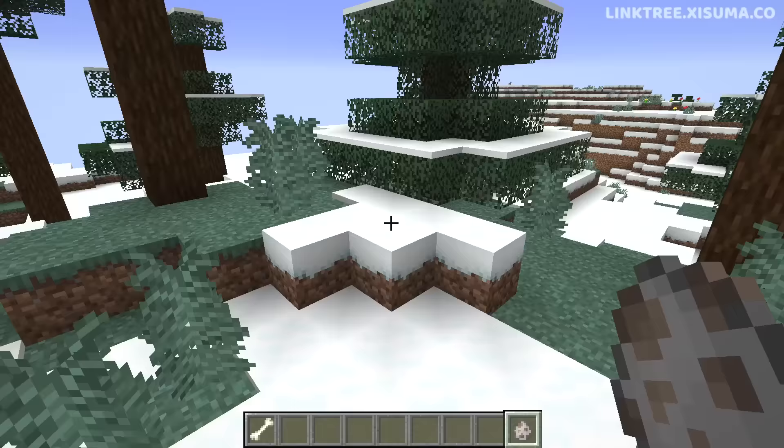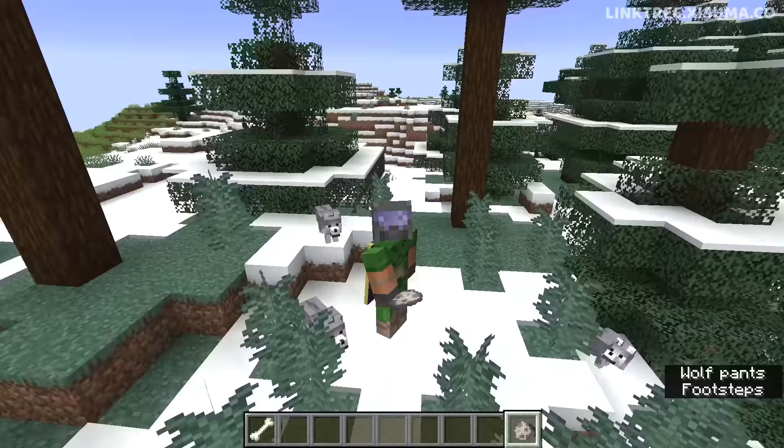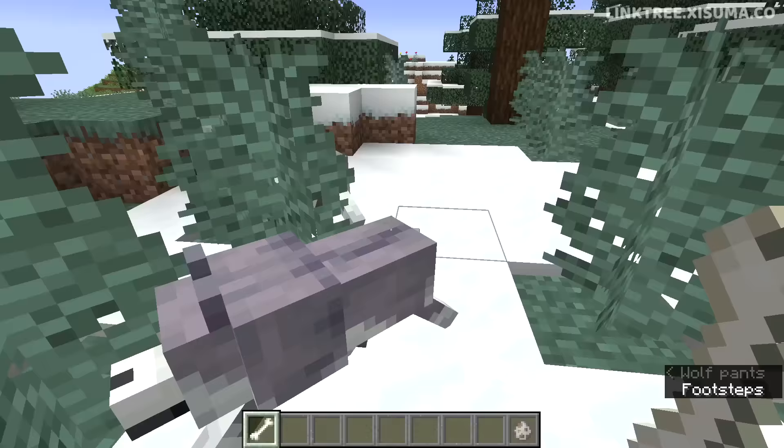The last of our eight new friends that we're going to meet today is the Ashen Wolf. This variant spawns in the Snowy Taiga biome, and the website doesn't specify the pack size that they spawn at. Let's go ahead and tame one of these. They're just so adorable.